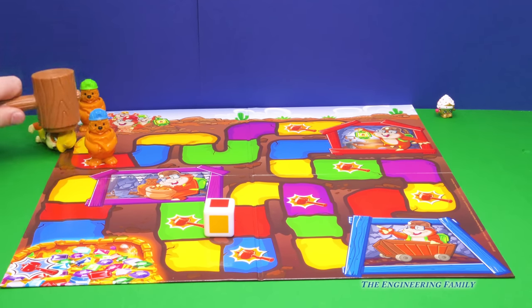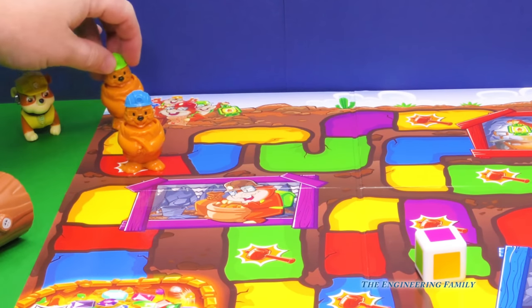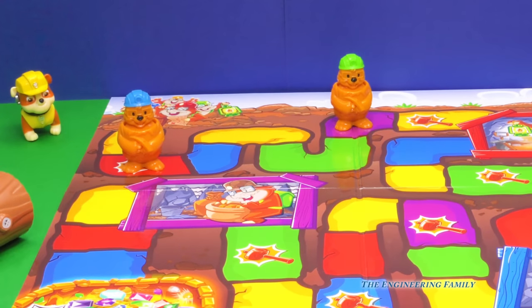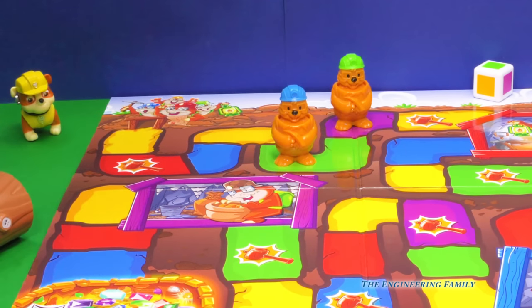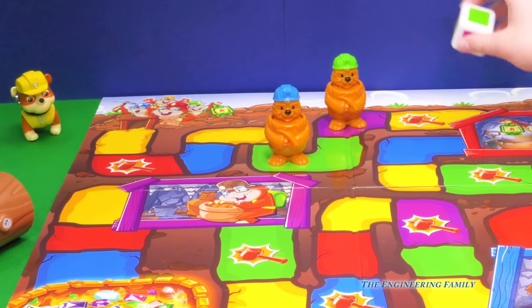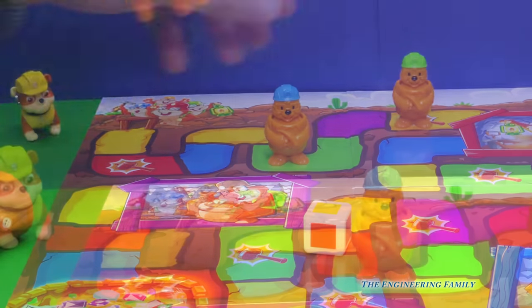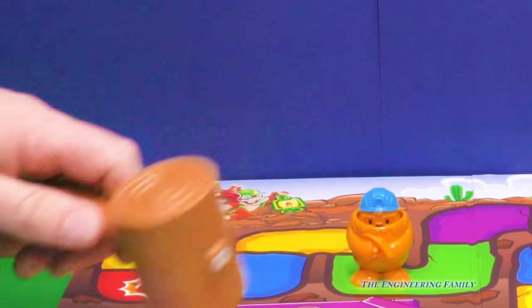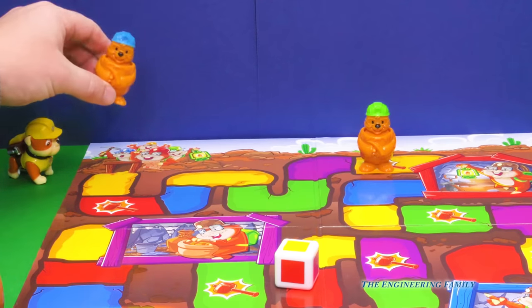Rubble on the double — you're hammering, Rubble! All right, so I'll roll. I got purple, so my little mole gets to go all the way there. You got green, so you get to go right there. Will you hand me the dice? I got yellow — I get to hammer the Assistant's mole. Ready? Got him. He's gotta go back to the beginning. When he goes back, you pop his head back up.